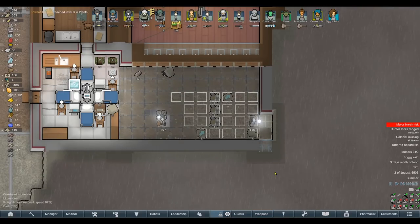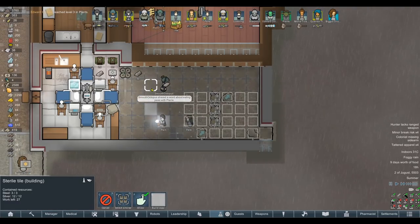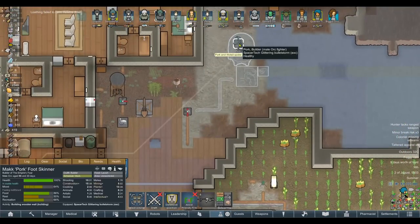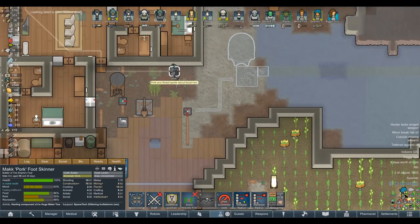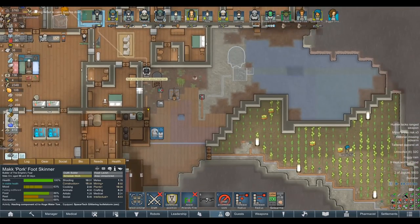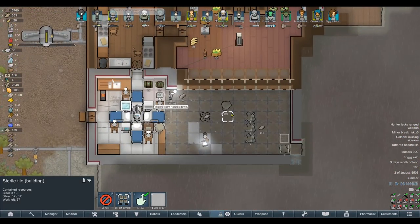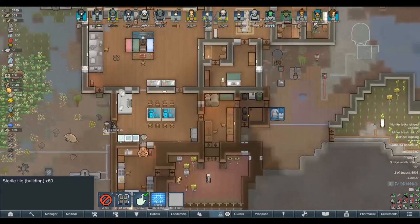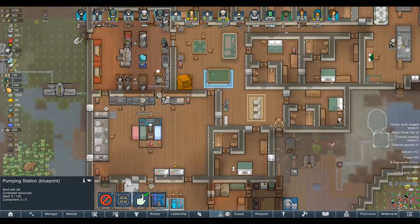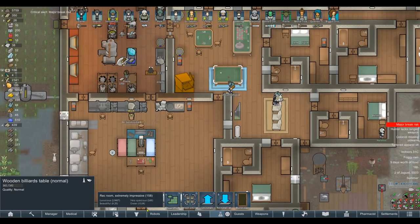We've got enough to definitely get all of this done — it's only 12 silver a tile. I want to get Pork working on this. Oh wait — not enough steel? What have we wasted the steel on? Oh, the silver tiles use steel — but it's only three a piece. We've got 500 steel. What are you talking about? What do they think of the recreation room, by the way? Luxurious and beautiful — that's exactly right.